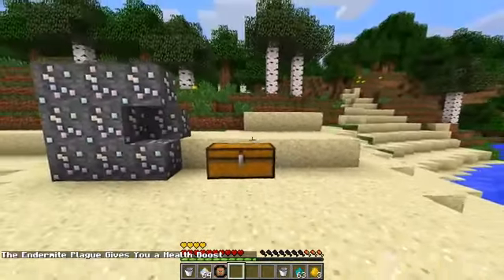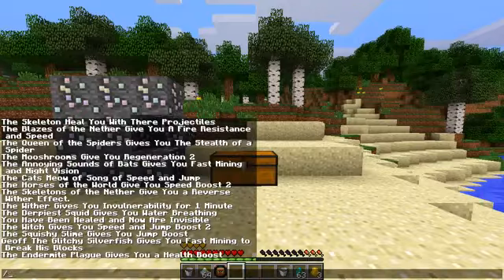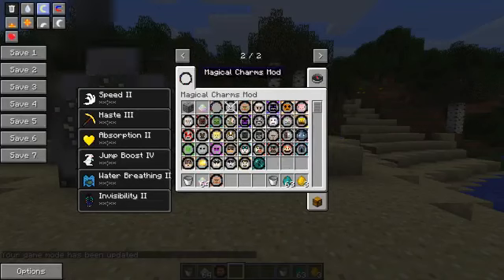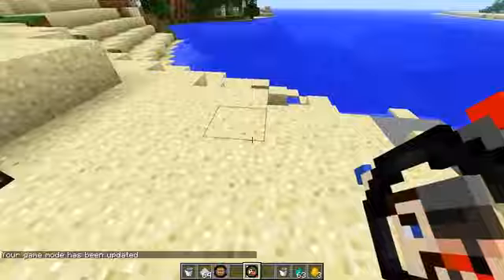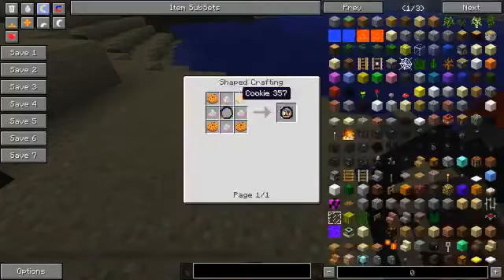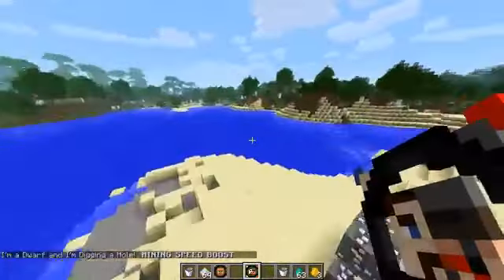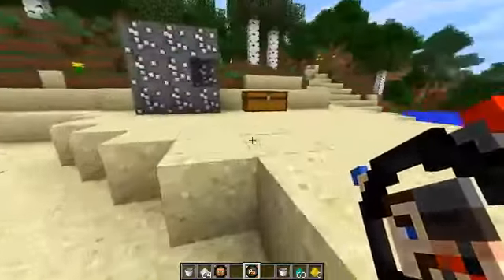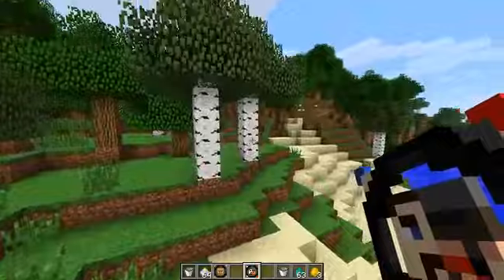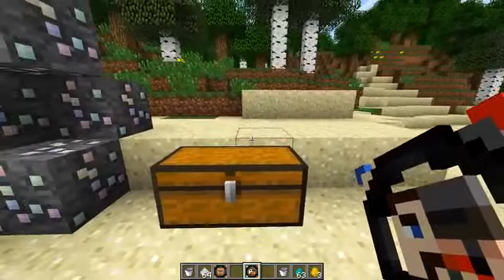That is the bulk of it. There are also some YouTuber charms if you want to check them out. Let's take a Yogscast charm for example - made with cookies, and it gives you a mining speed boost. So yeah guys, that's cool. The link to download the mod is in the description. If you enjoyed the mod, leave a like and leave a comment of what other mod showcases you would like to see. That's everything for today - hope you enjoyed, and I'll see you in the next one.